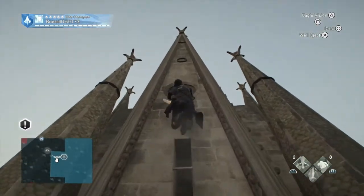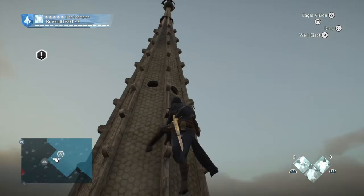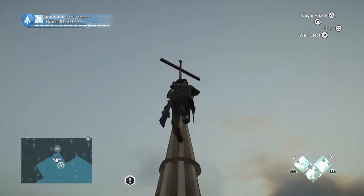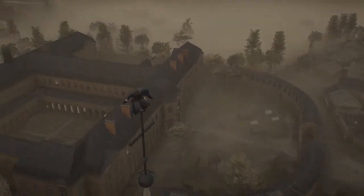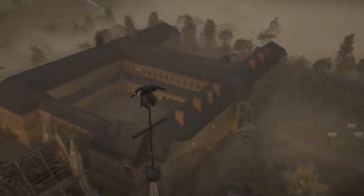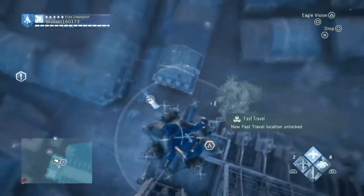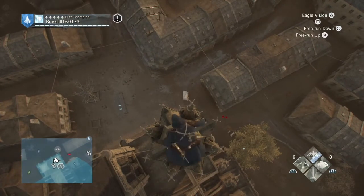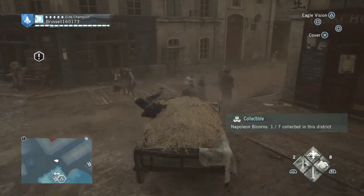From the outside to the top of the spire, keep climbing up. When you get to the top, synchronise it. You will actually pick up one of the collectables by doing this - that tiny little box on the bottom there is the hay you have to jump into, and there's a Napoleon bicorn which you have to collect, and you can't help but get it if you leap of faith off.